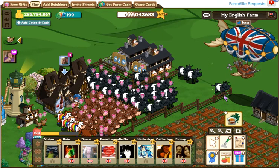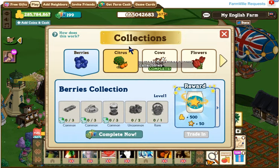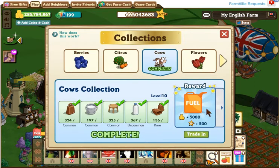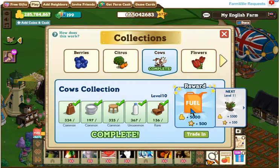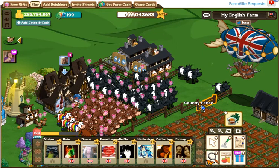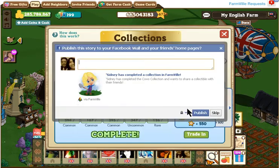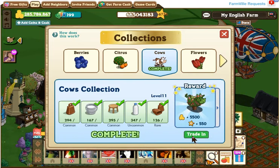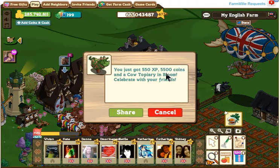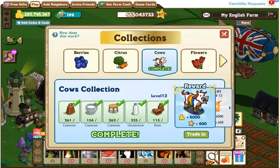Nevertheless, I'll go to collections. And here's your collections — here I got cows that are complete. And in between, you get fuel. So I'll go ahead and trade that in. Then you get fuel and a bunch of coins and XPs. Then I get the topiary. And there you go, you get the rainbow cow.